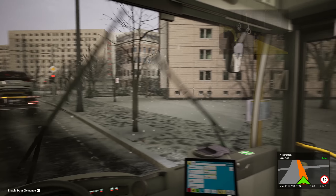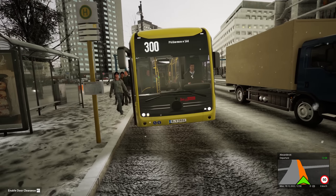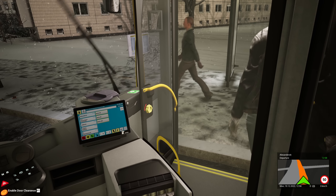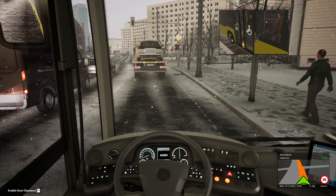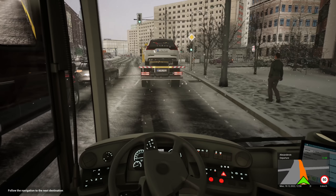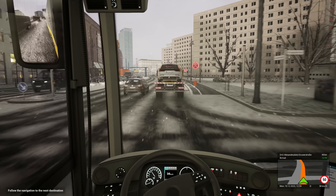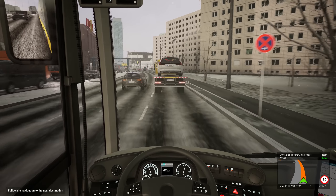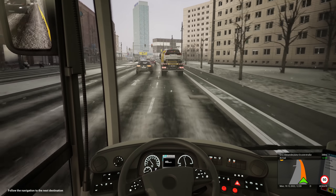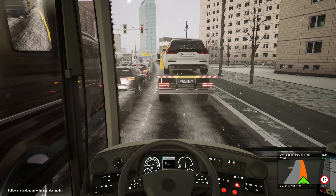Alexanderstraße — cleverly named given we're heading to Alexanderplatz. That parking looks pretty decent but actually it's quite a thin bus — I'm used to driving the Citaro wide, this is a lot thinner. Remember to park a bit closer to the curb. Still not quite got used to this bus yet.